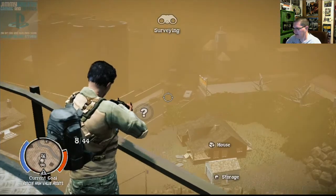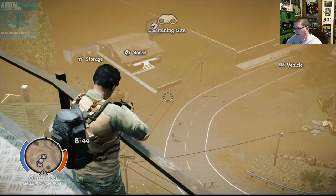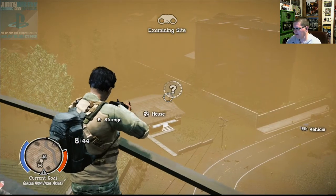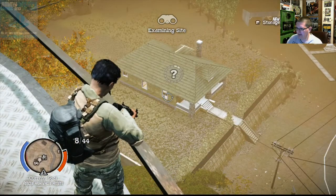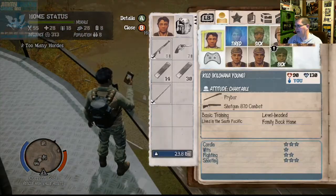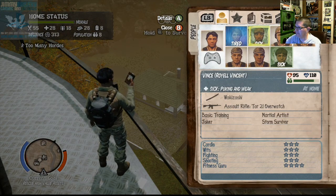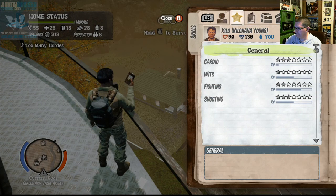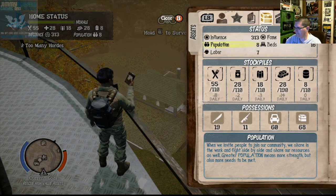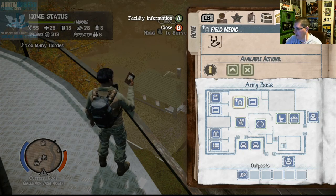You know State of Decay — I just came up to check out the survey points to find out what I should do, find some supplies. I've already, if you know State of Decay, I'll show you right here. Right now I only have six, seven characters there — you can see I'm early. Too sick. You can see my base, I already got all this stuff, I've already been upgrading.